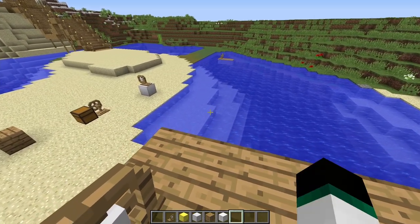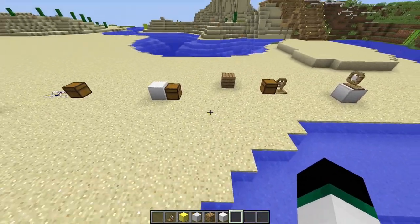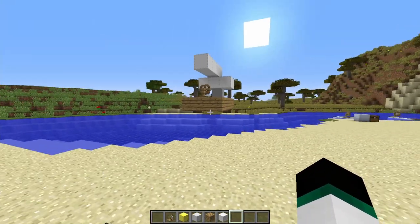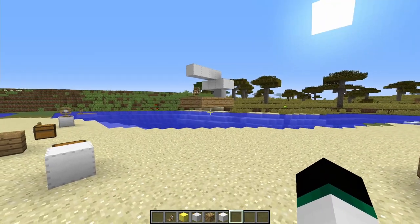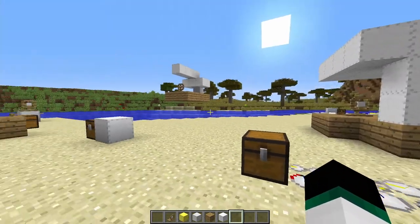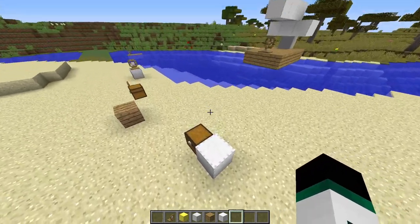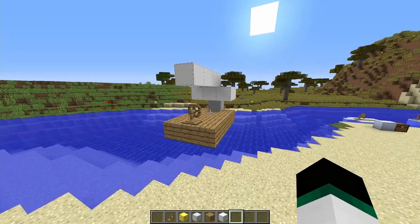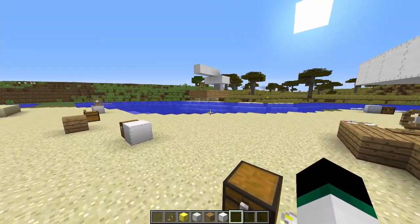If you watch the presenter's mod series, you'll know airships get used a lot for transport — even building an entire traveling base on one. DaVinci's Vessels is incredibly useful for getting around, and you can also place chests, crafting tables, and other functional blocks on your ship to take with you.